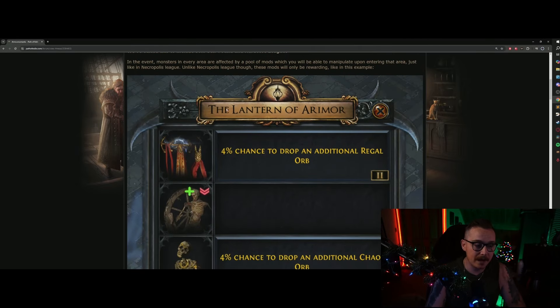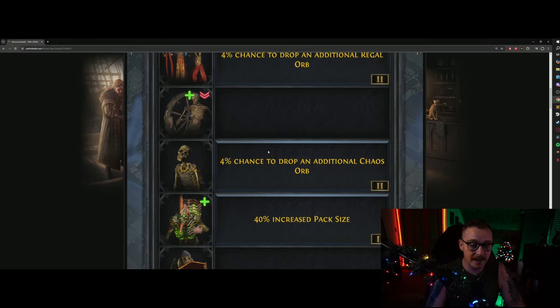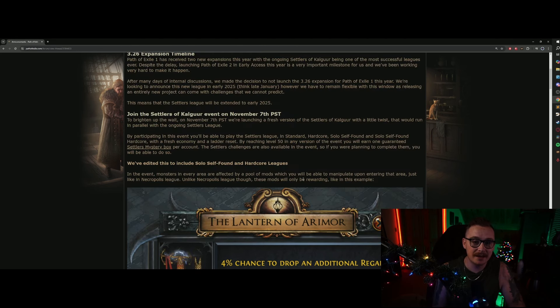Much like Necropolis League, we will have the Lantern that will allow us to get bonus loot, bonus pack size, things like that, but there will be no downsides. This is purely a loot buff, and it's going to result in a lot of loot being in the economy, especially if things like Divines can show up on this Lantern, because these zones will be decided what loot they're going to provide for an hour at a time.